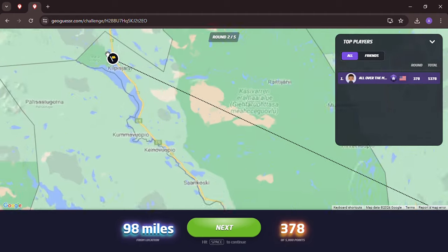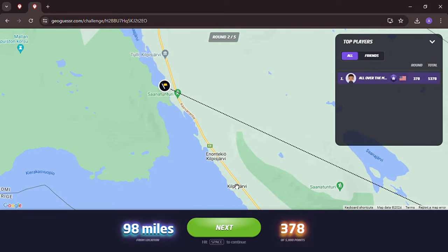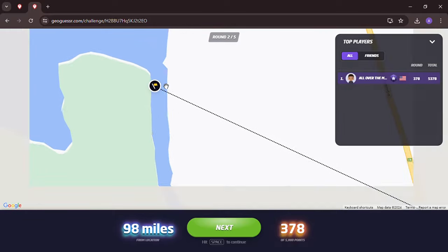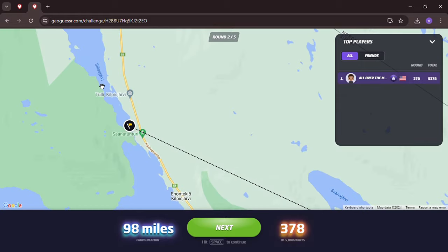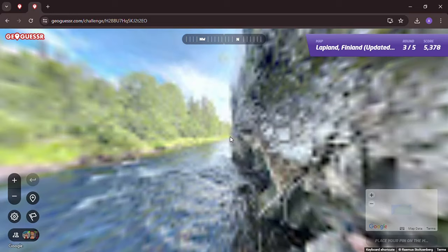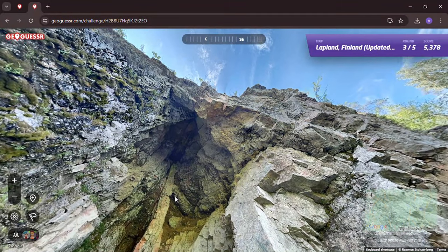So we're back in that location once again — we were just right up the street here, folks, just right up the street from Kilpisjärvi. Right there where Kilpisjärvi dumps into the larger lake. Tough round. Oh, another photosphere — turning out to be a tough game. There's a nice river though.